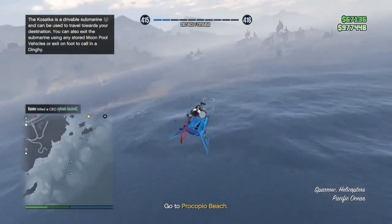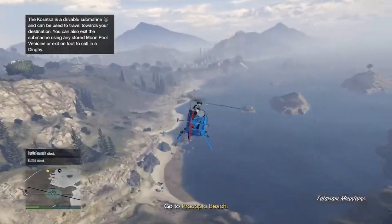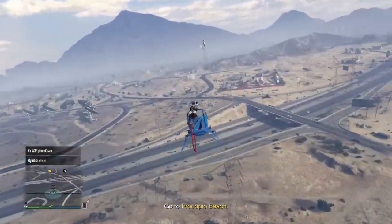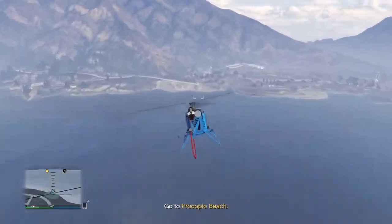So without further ado, let's get into it. The first step is obviously to get the drug smuggling plane for going over to Cayo Perico island. Unfortunately this is all just luck of the draw as it could spawn anywhere on any of the three beach locations.